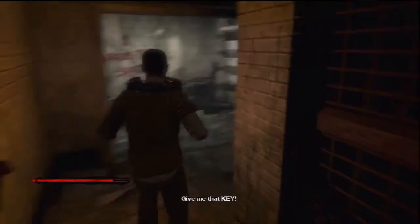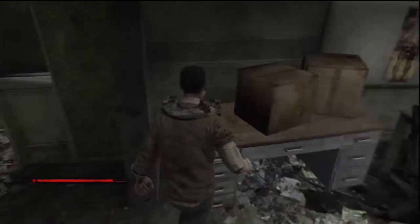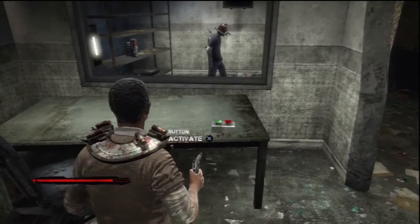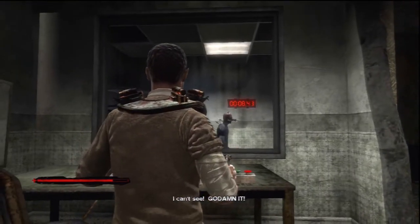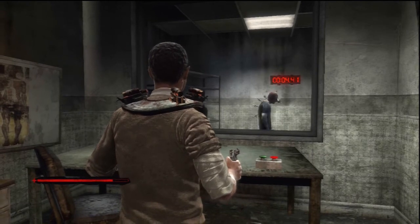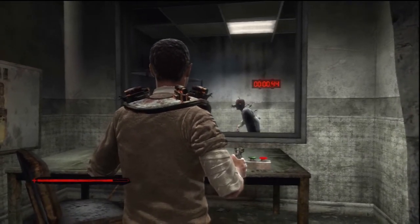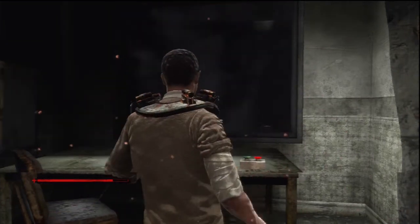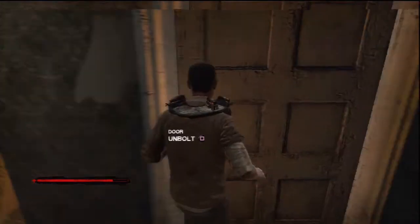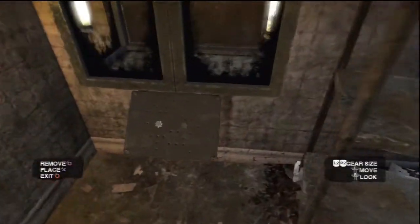Head up the stairs. Your next objective will be to find an X. Don't forget to search this desk. If you hit this button a 10-second timer will begin — when the timer expires, some bombs will detonate and kill the victim inside that room. Once the victim is dead, head over here and unbolt the door, then search his corpse. You can also do the gear puzzle here if you want — it gives you a scalpel.